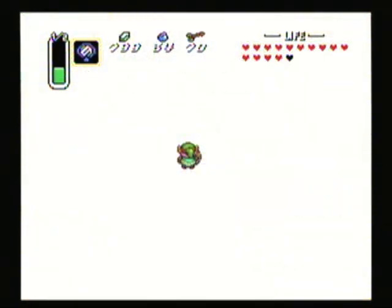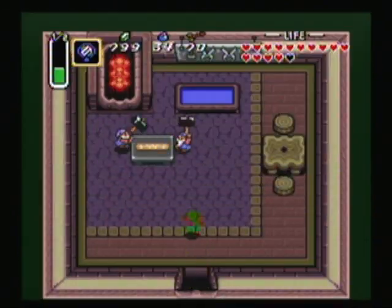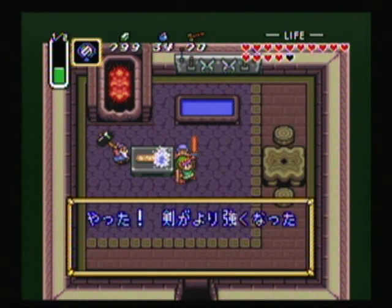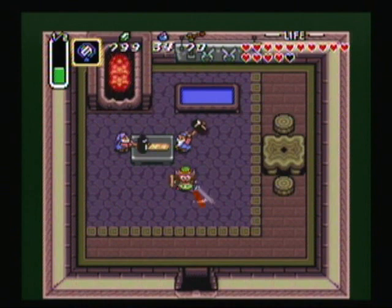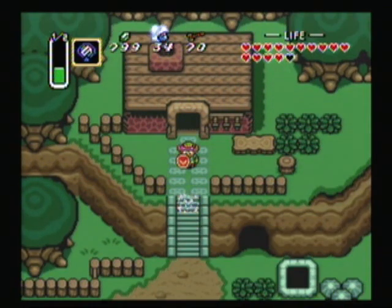Back to the blacksmiths. That should be enough time for them. Talk to them, and hey — how about that? You have a red sword now. Makes a much cooler sound whenever it swings. Sounds like you're swinging fire through the air.